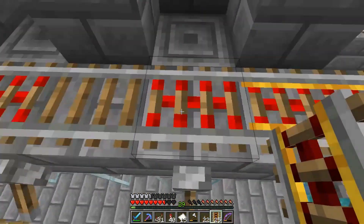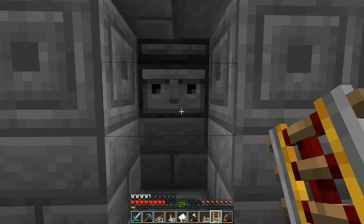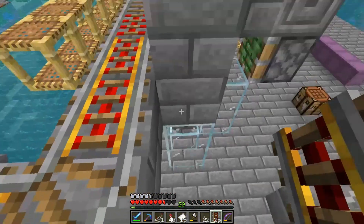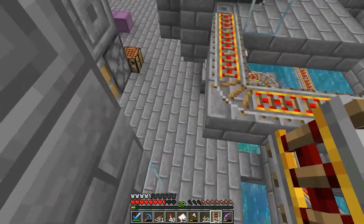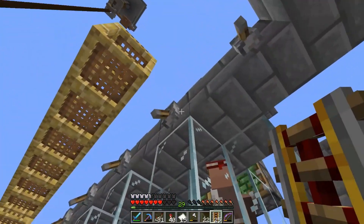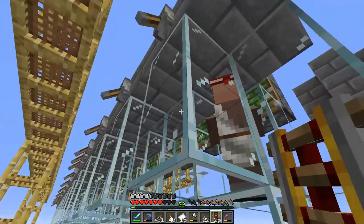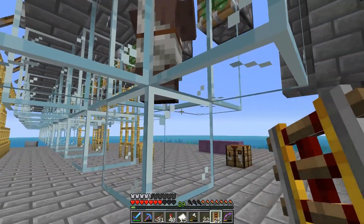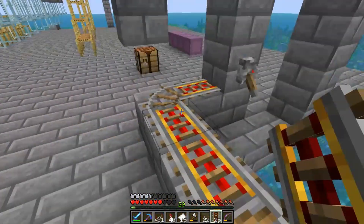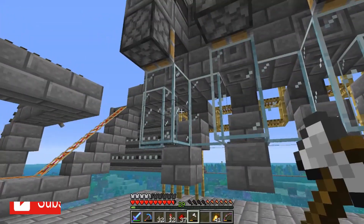They get ejected from the track via the activator rail, hit this string, and because they get ejected onto this block that observer pulls a piston back pushing the villager into that cell. I still need a pressure plate here to turn off the activator rail up there - I forgot about that. There are still a few little bugs but we're making pretty good progress.